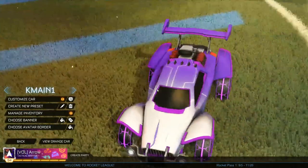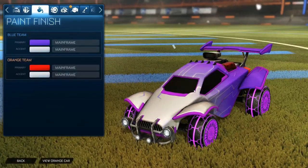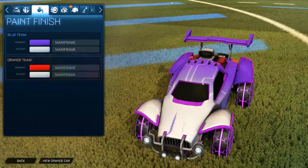The benefit of the black mainframe decal is it's like a transparency — it actually takes through the colour from your primary into the accent. So I can make this black, for example, and it would do the same thing.